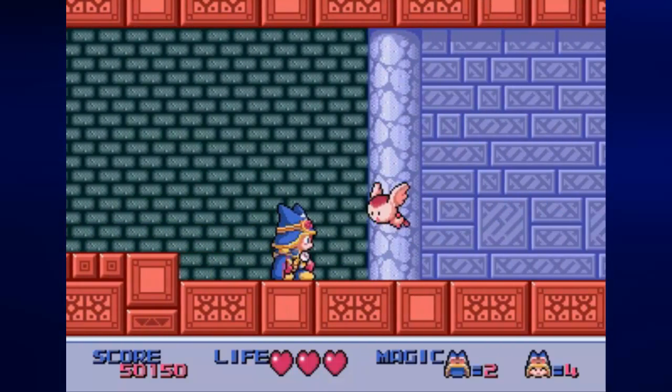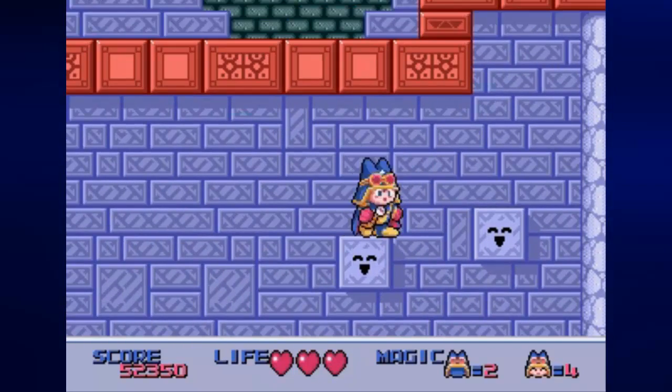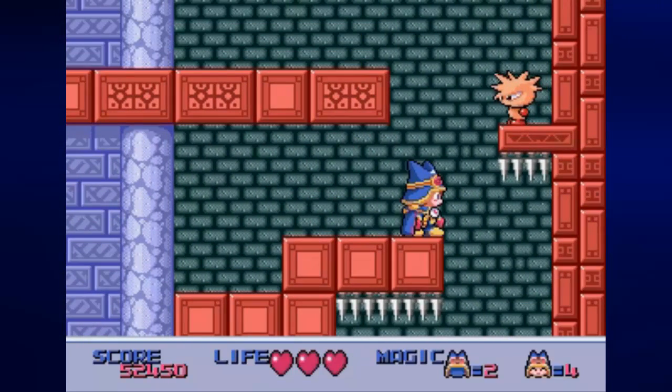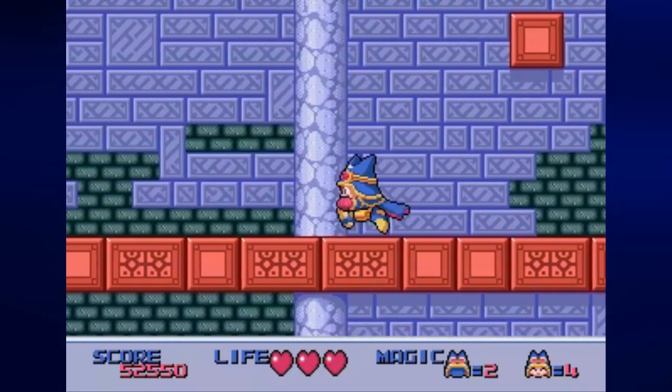We're doing pretty well so far, but now we're in this cavern. And these little tiles with the faces — you can hit them with your attack and make them pop out for a couple of seconds, so you can use those as platforms. There is a statue down there which can be used as ammo.